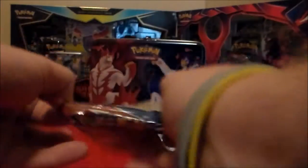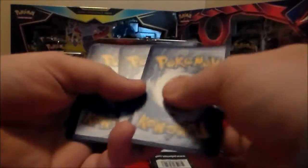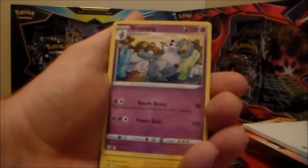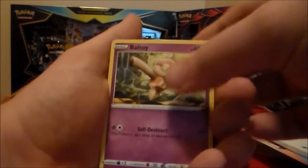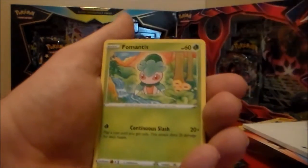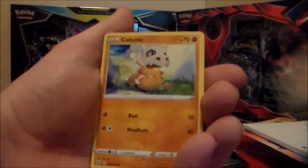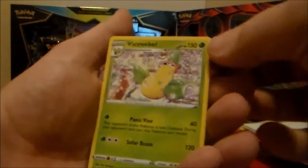We got one more pack of Battle Styles here. We got a Darkness Energy, an Escape Rope, a Grumpig, an Alexio, a Belfry, a Morgrem, a Froslass, a Spearow, an Ice-type Q-Bomb, a Weavile, and a Victory Bell.